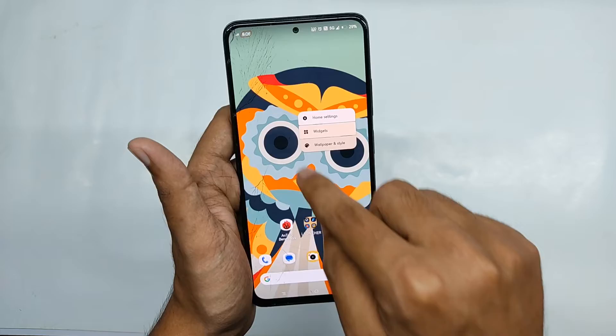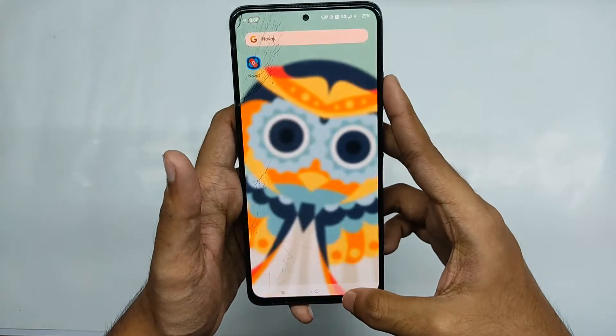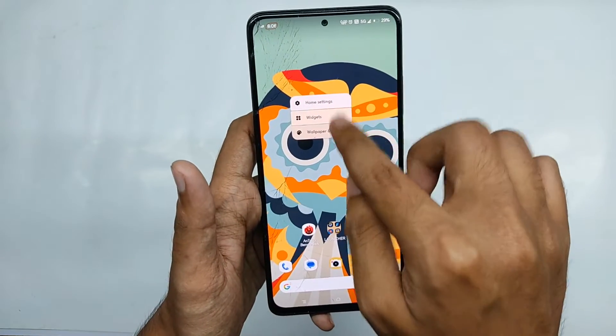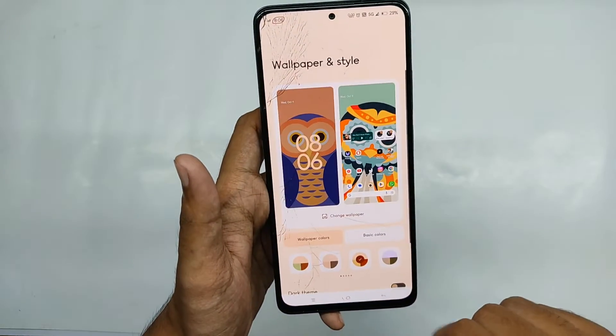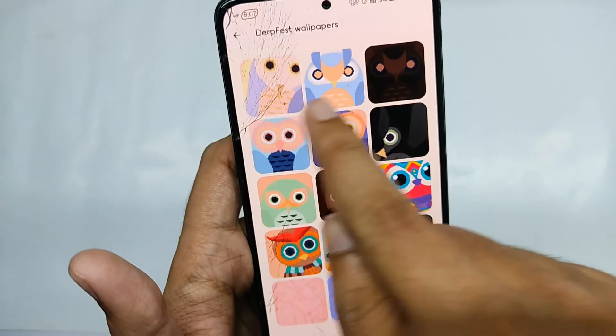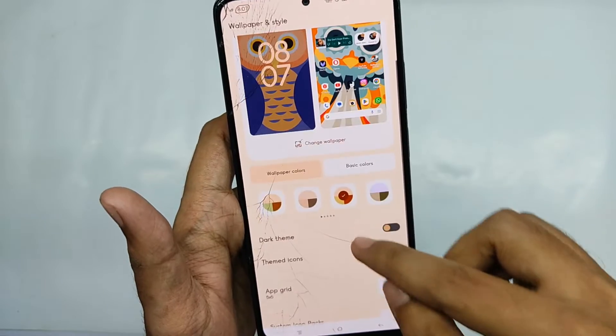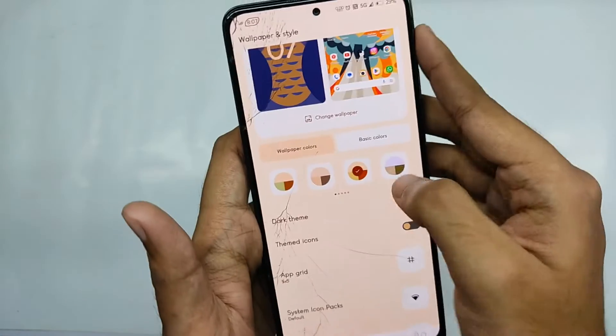For the launcher, you get the Derp launcher which is based on the Trebuchet launcher from Lineage OS, and this launcher comes with a lot of features. Moving into the wallpapers and style section, you get a lot of pre-included DerpFest OS wallpapers, and you can also get different color patterns with respect to the colors of the wallpaper.